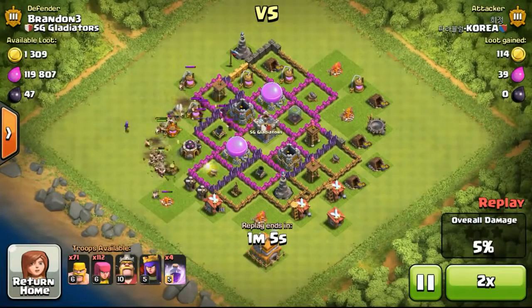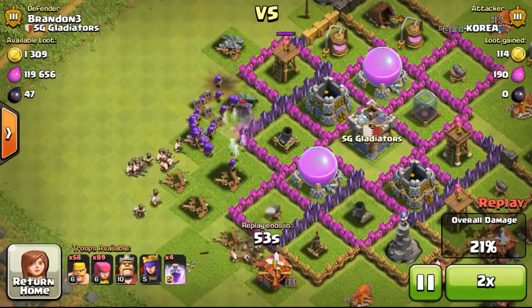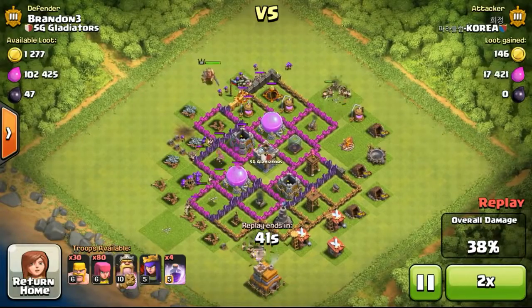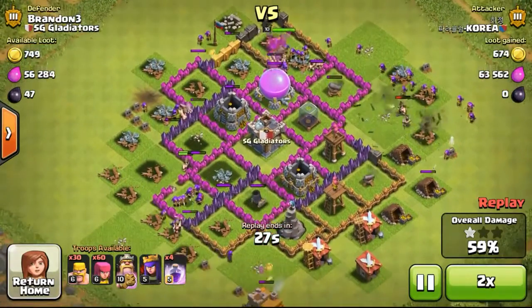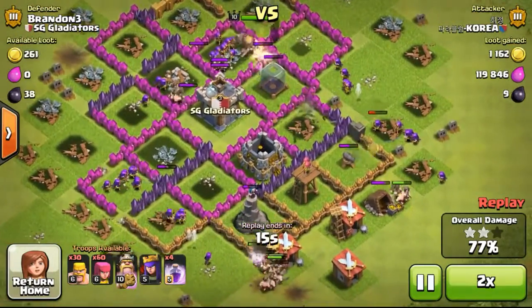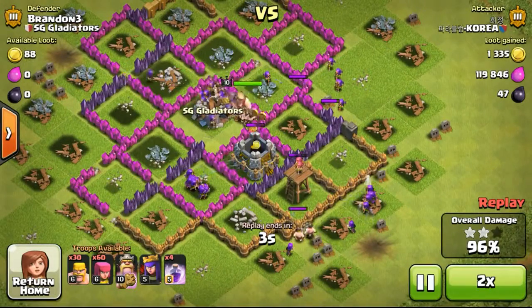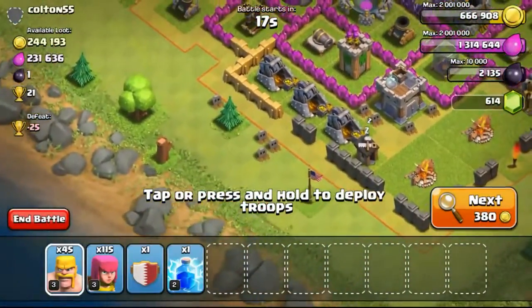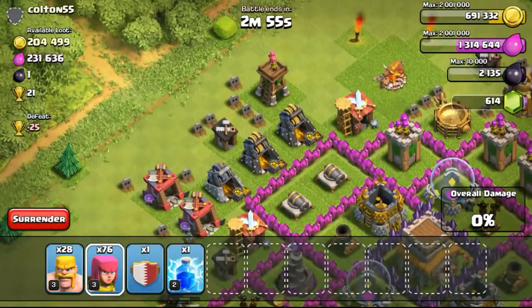Now taking a look at a defense that occurred on my base. This guy was using level 6 barbarians and archers — probably a Town Hall 9 looking at the level of his troops. The king and queen would definitely help him, but he only used his king for the whole battle, not even using his queen. Level 6 barbarians and archers are very strong — he was able to take out my whole base just using them, and he still had about 30 barbarians and 60 archers left. He 3-starred my base but only got 1,423 gold because I had locked off after doing my upgrades.